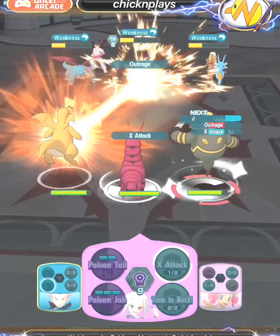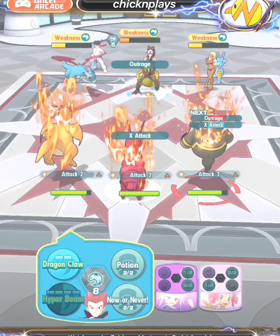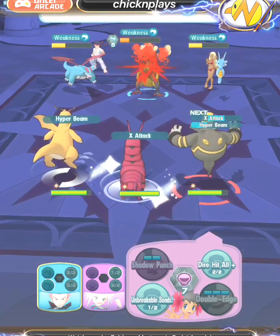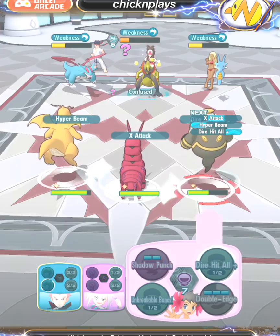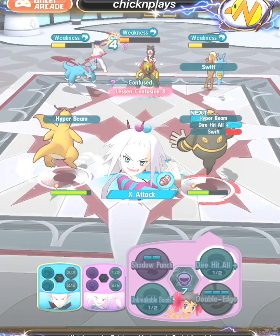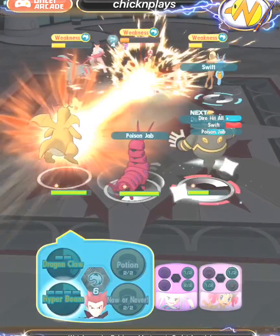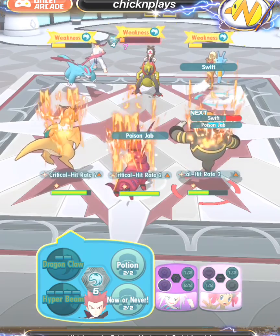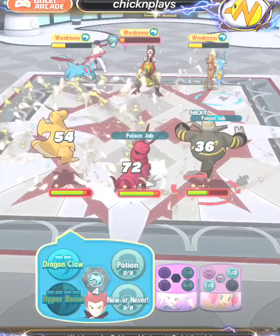If you bring Lance, definitely use him later on as a second round if needed. I used Hyper Beam — if I missed I would have repeated it because of Hyper Miss. I used Dart Hit All early and then some buffs for Scolipede. I'm going to Poison Jab the Kingdra while the Dragon Knight takes down Haxorus.